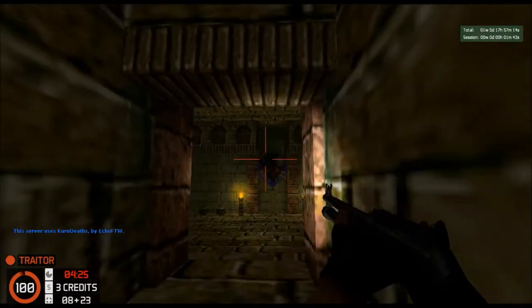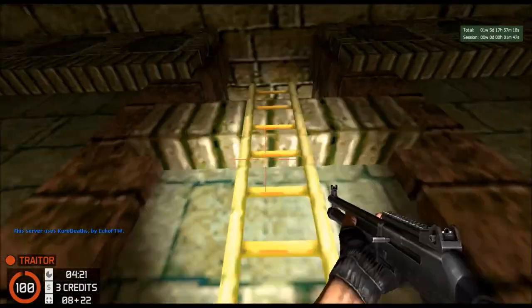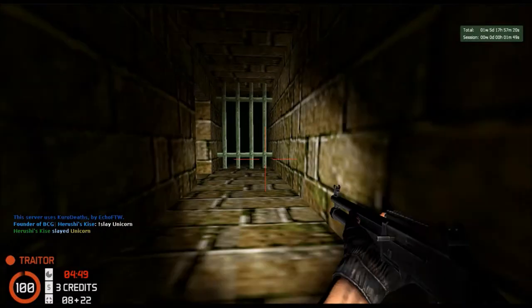If you go in this room to the right, these balloons will actually kill you. So if you're a traitor, you shoot them and they kill people. Then you go up the ladder and you shrink.